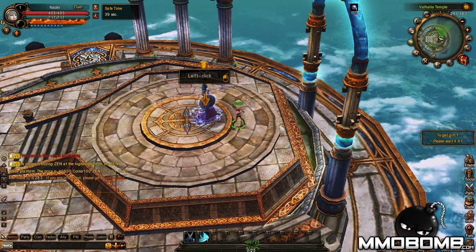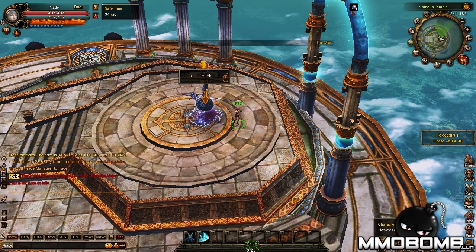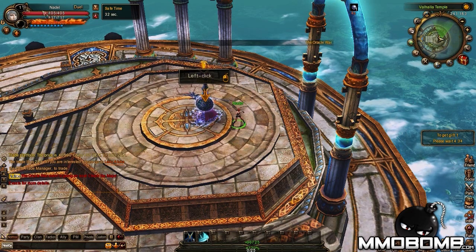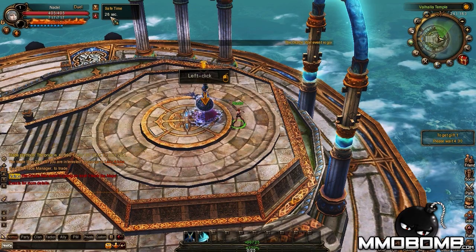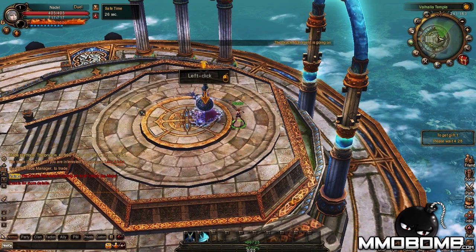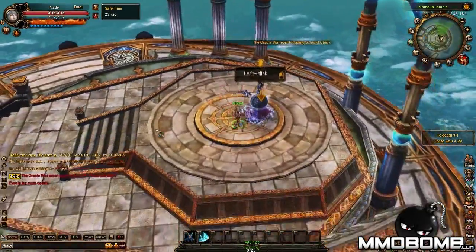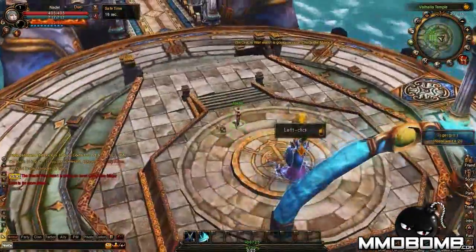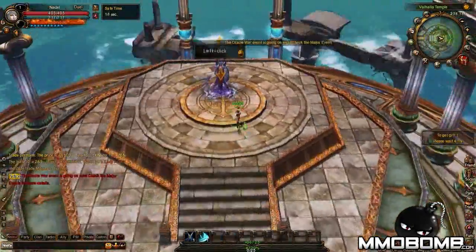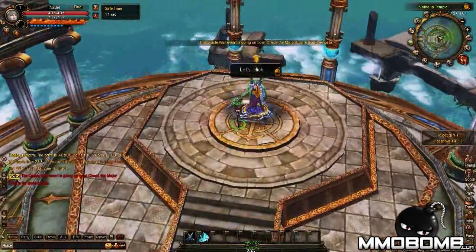The interface is pretty standard. You've got your action bar at the bottom, different functions across the right-hand side of the screen, mini-map, and character information. Movement is typical WASD. One thing I did not like, though — as far as I've been able to find, the camera cannot be panned up or down, so you're stuck with the isometric style.